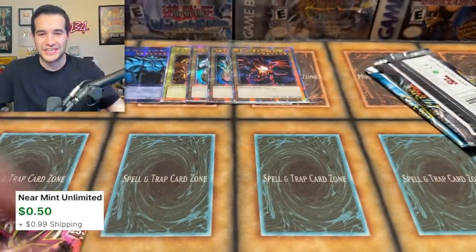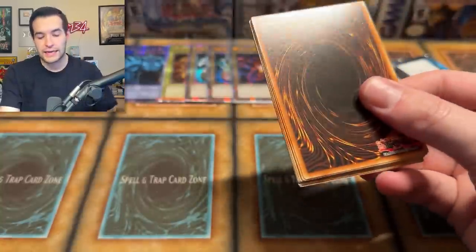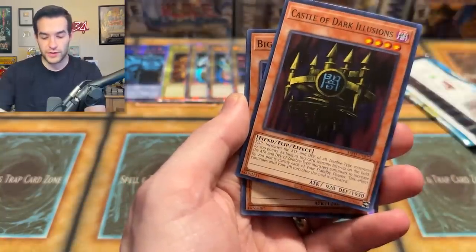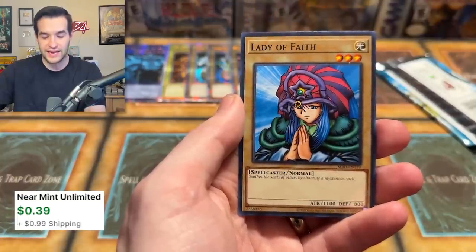I thought that might have been the Ginzo because there were a couple extra cards. Metal Raiders — will we do it? Destroyer Gold on Jellyfish, Gazelle, Gigatech Wolf — that's a Ruxa special. Castle of Dark Illusions, Big Eye, Unhappy Maiden, Mila's Radiant, and Lady de Fe. No Petite Moths so far — it's one of the rarest pulls in all of Legendary Collection.